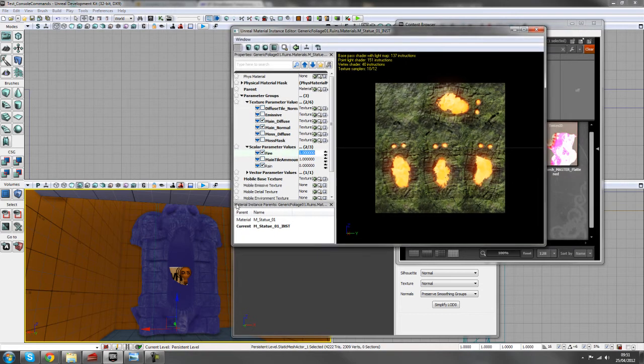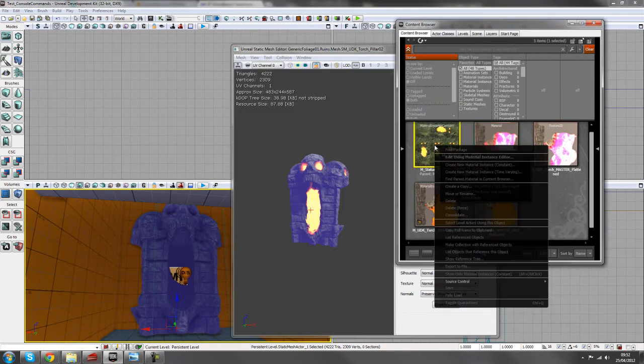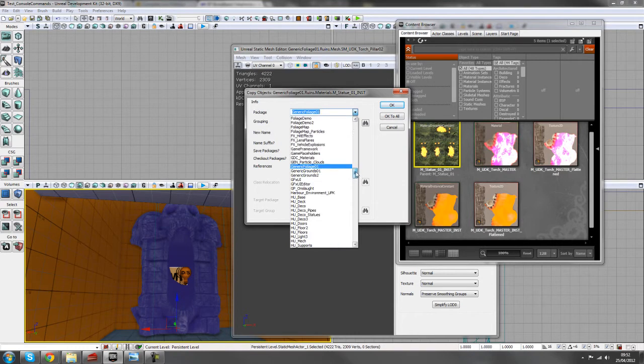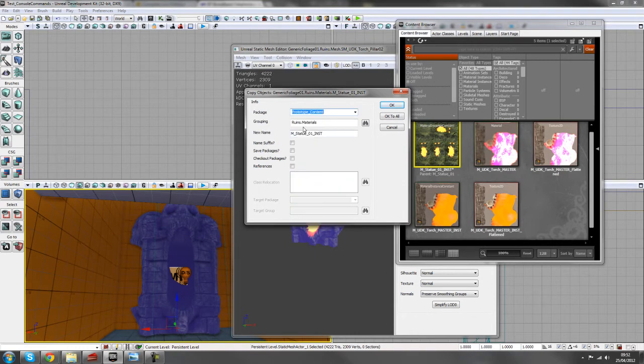You can change this directly in UDK, but generally it's not advisable — it's always better to create your own copies when editing anything in Unreal. Right-click on it and go to 'create a copy'. Save it in our prototype package under materials. I've already created a copy so I'll cancel, but you guys can hit okay.